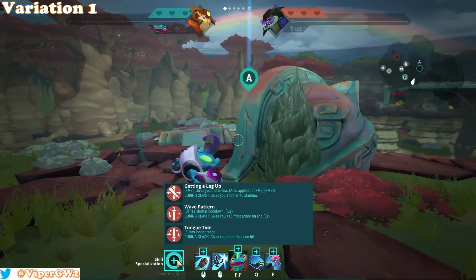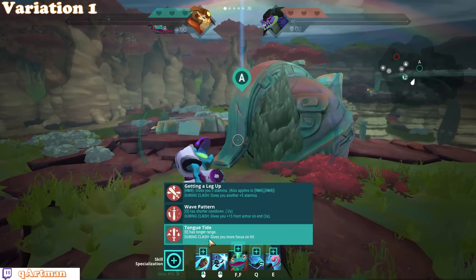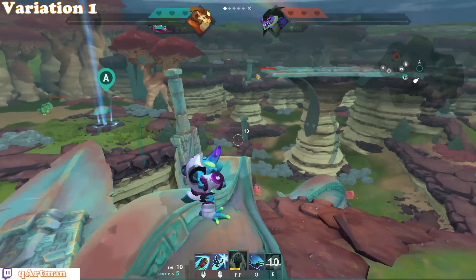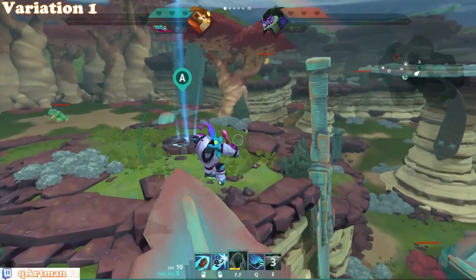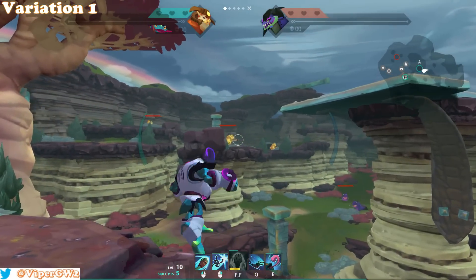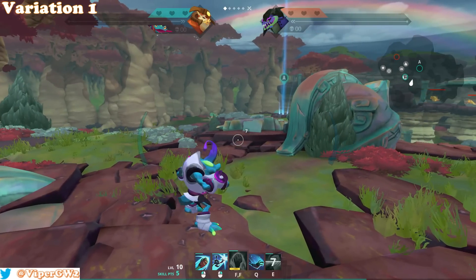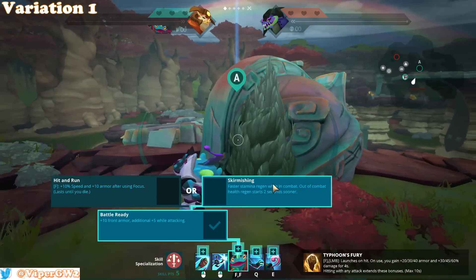At level 5, you also choose your specialization. I always go for longer tongue range because the default tongue range is kind of short. With the extended tongue range, you can pull enemies from much farther away — for example, pulling enemies down from elevated positions. The default tongue is just too short range for me, so I always take the extended tongue range. Then at level 6, I go for Skirmishing right away.